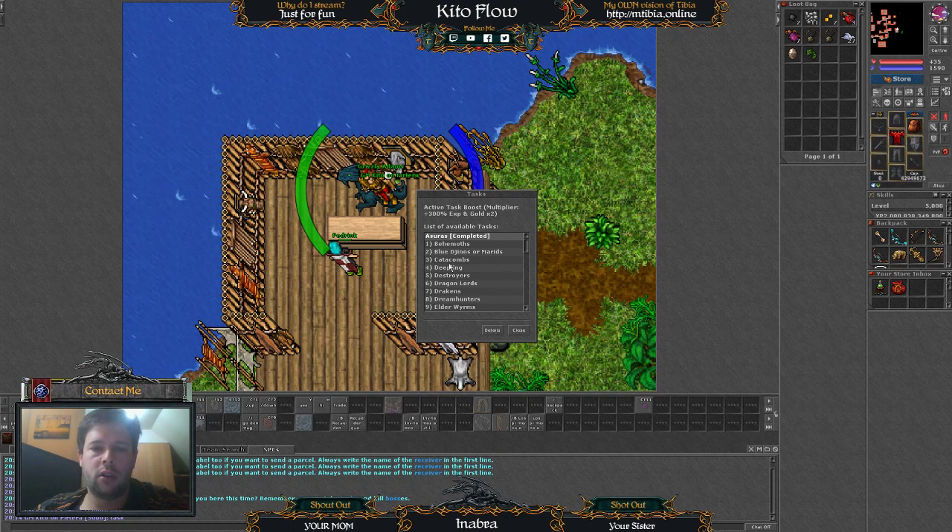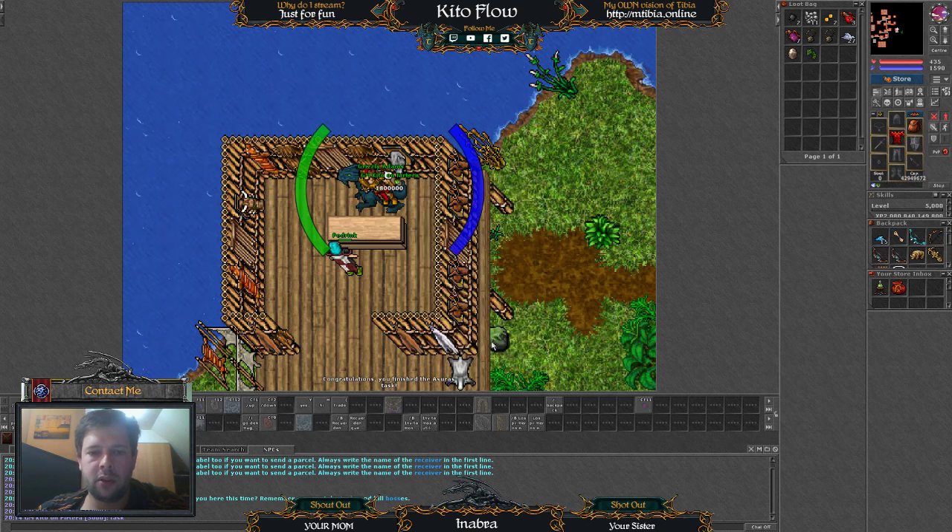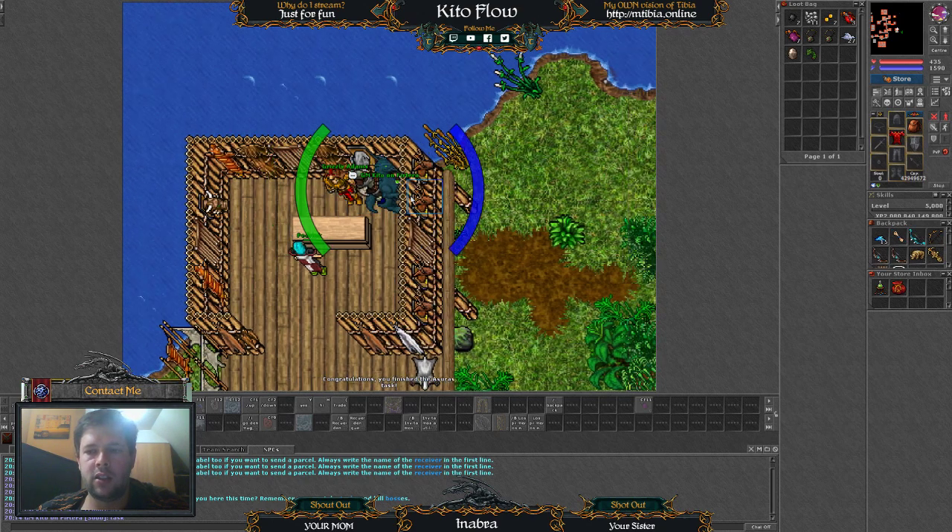Here it shows how much boost I have extra — this can be acquired by purchasing from the store. I am going to claim the azurex, for example. I can collect normally or using boost. For example, if I use boost: 1.8kk, and it also gives me money, which is really useful.